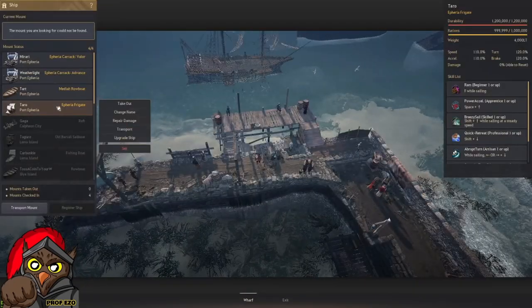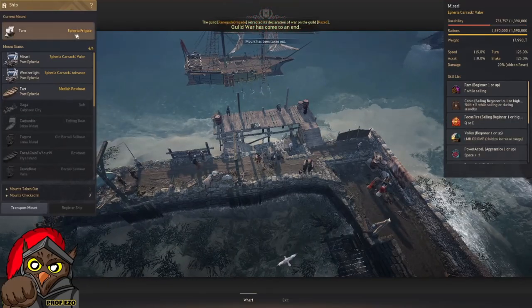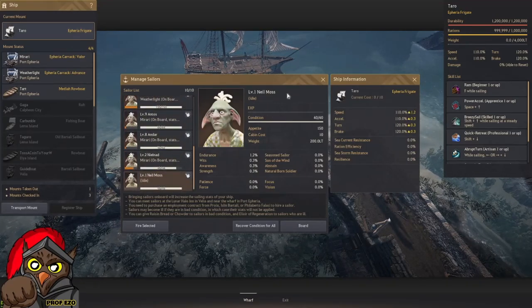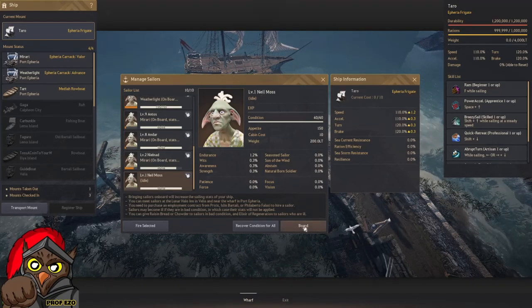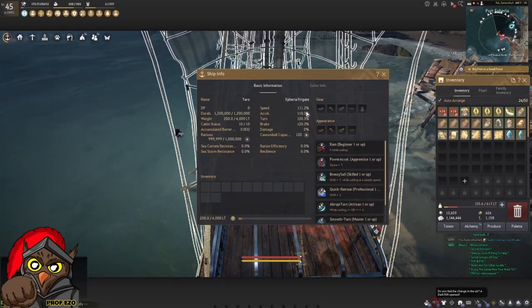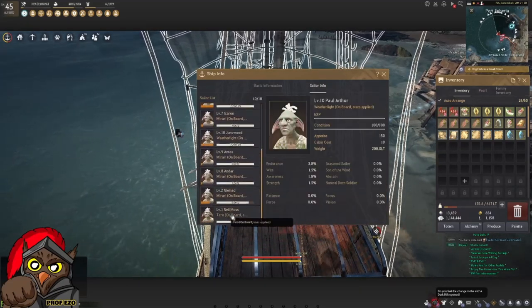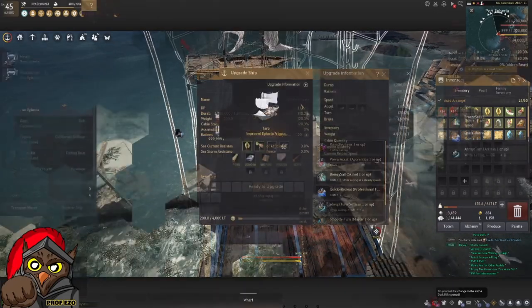Once you purchase the sailor contract, the sailors start appearing. We were lucky that an Innocent sailor appeared — we approach him and hire him. He gives a speech about buying a patch of land if they get a full haul, which makes me feel a little guilty. Now that we have the sailor, we go back to the character we'll use for bartering, go to Taro to get out our frigate, go to manage sailors, and board Neil Moss — our newly hired sailor. His speed is now reflecting on the frigate's total speed: 1.2.